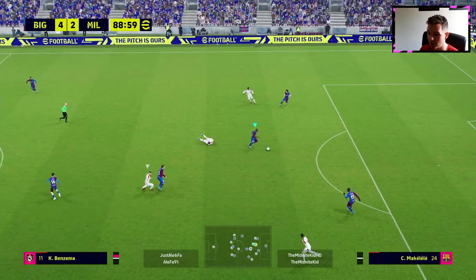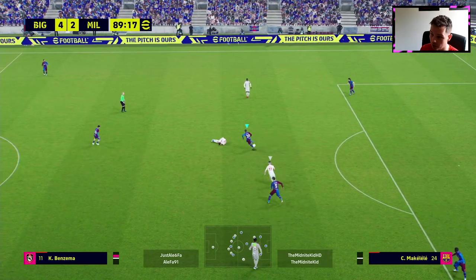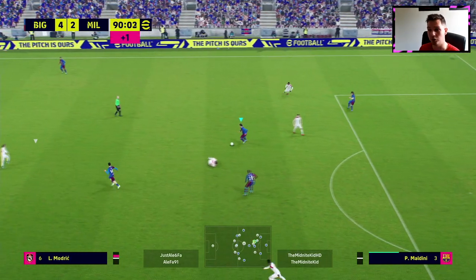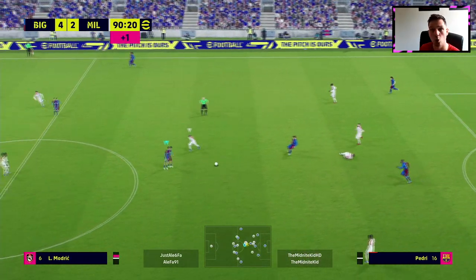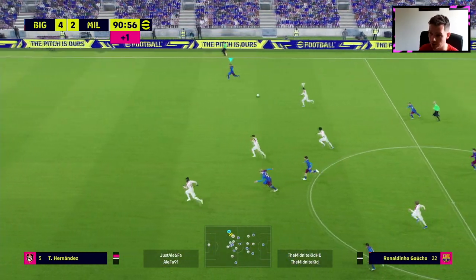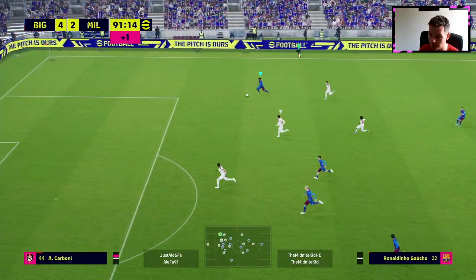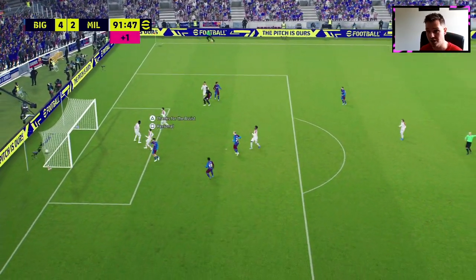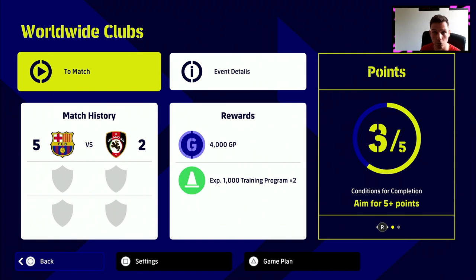I've never seen this before — a player going down injured and me trying to get a rainbow flick over him. I've never actually seen a player go down and it not be called. He obviously got a warning that the player was tired or at risk of injury, and then I went in with a 50-50 and tackled him and we do steal the game. Let me know what you guys think with this video. That was just in the Worldwide Clubs event.